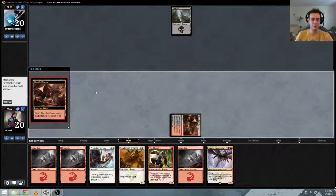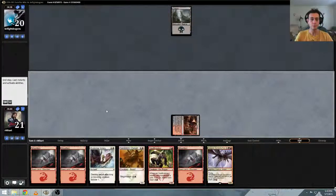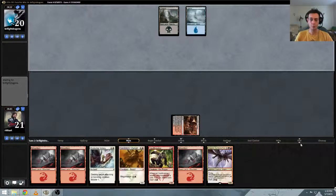We did get a Kologon, so can't complain about that. We just need one land draw to play him on turn five. So we're off to a pretty good start.